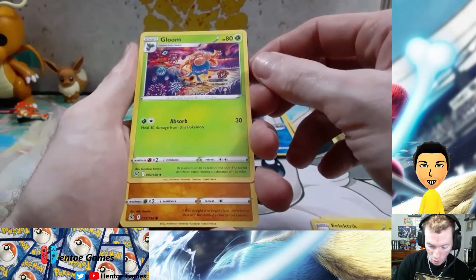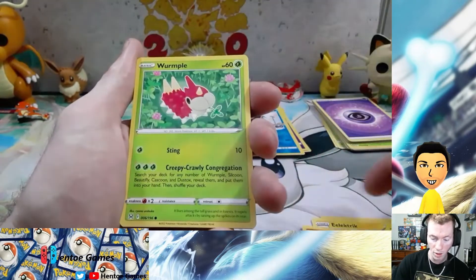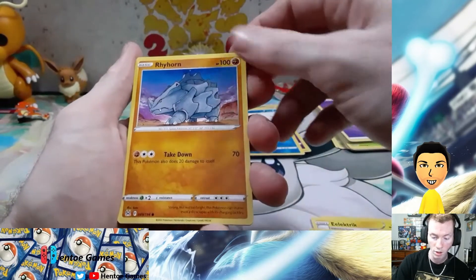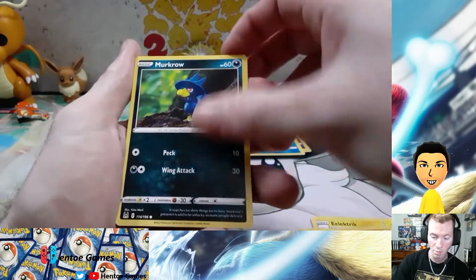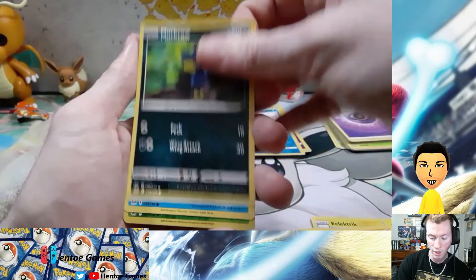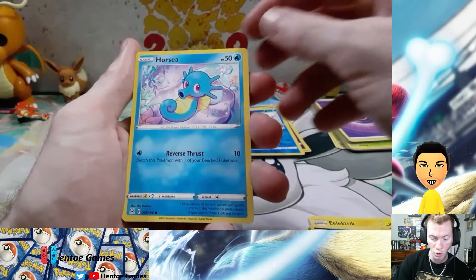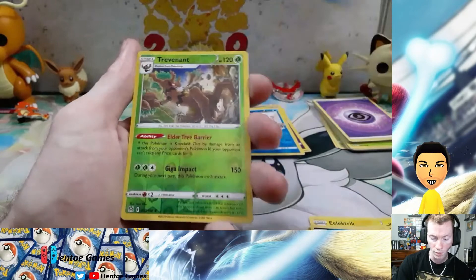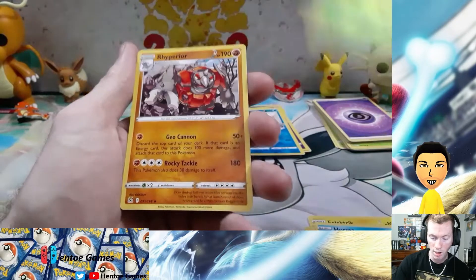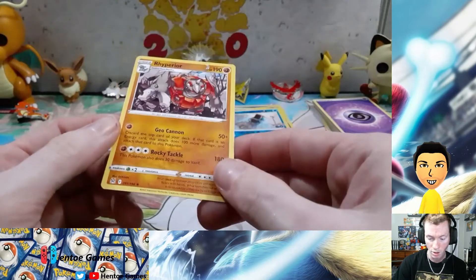We have psychic energy, electric energy — looks the same. Swanna, Gloom — oh that's a nice one. Whimsicott — that's a nice looking Whimsicott, he's got like a four-leaf clover in his mouth. Rhyhorn looking bad. Murkrow — did we have a Murkrow that looked like that before? It looks like a different art style. Horsea. We got a reverse holo rare Trevenant and Rhyperior for our non-holo rare.